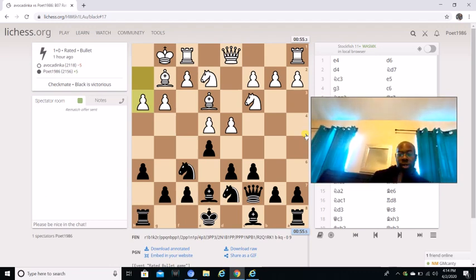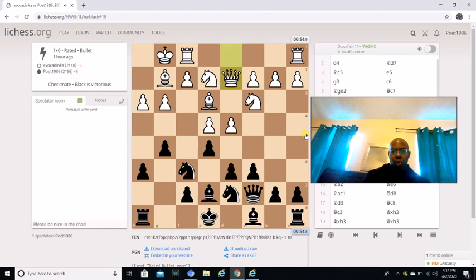If he goes h3, you want to go g5 — which is what I did. Queen d2 is played, and I'm gonna let y'all think about what the best move for Black is here. If you've seen the Black Lion a lot you'll know. I'll give y'all a few seconds to think about it.